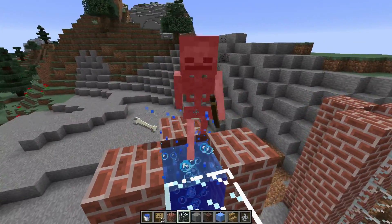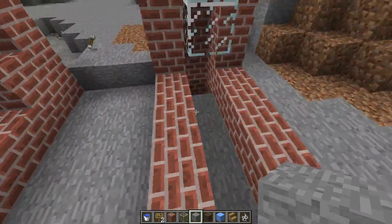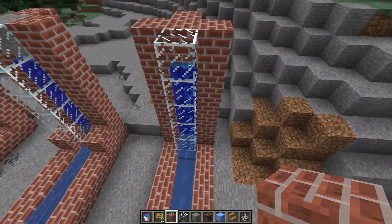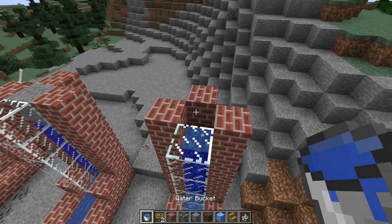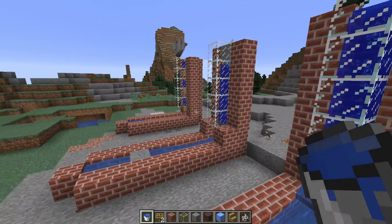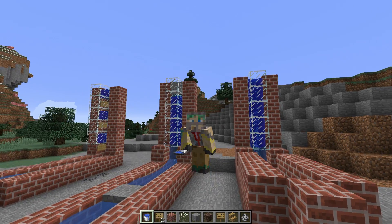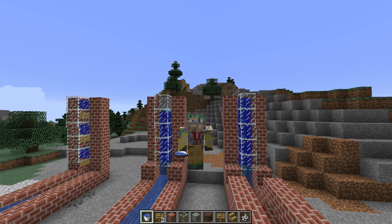These are all water sources in there now. If I get rid of my only source block, the whole bubble column is still there. I can throw another one in, let it flow down, and if I delete that source, it's all still there — filled in with water source blocks. Not sure if that's a bug, but to my understanding that's how water works now, as a new intentional feature. I'm in snapshot 18w19b recording this.